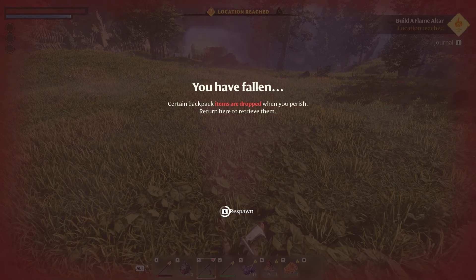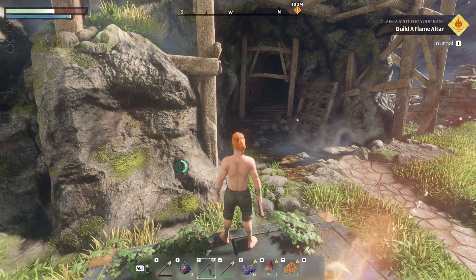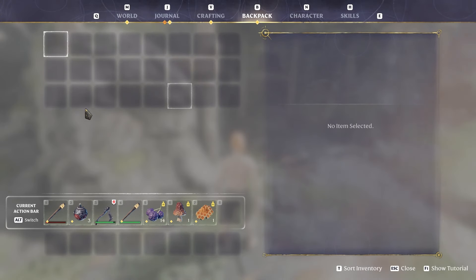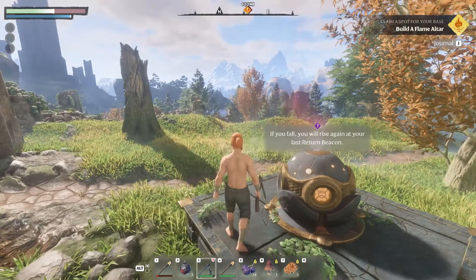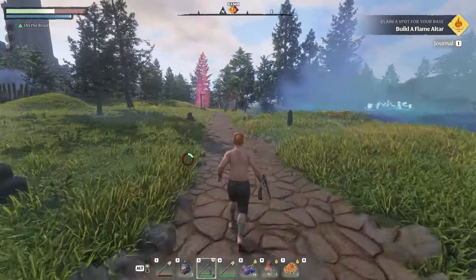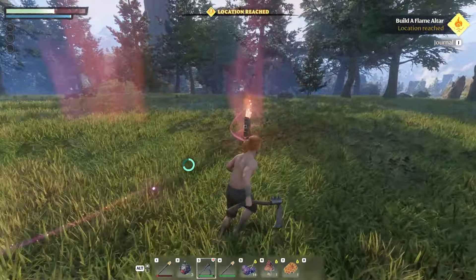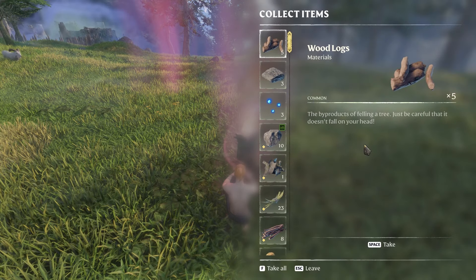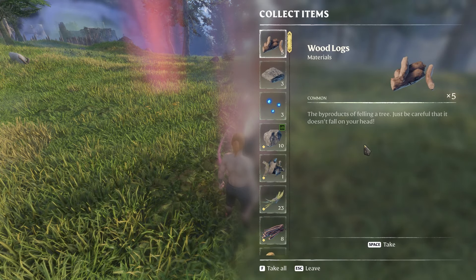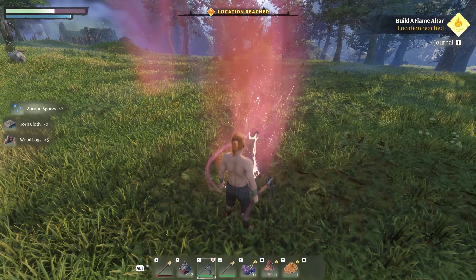At least we can show you how to respawn and how the beacon works. Click and hold E to respawn at the beacon. You'll notice a lot of items are gone — they're with your body. On the compass you'll see an exclamation mark for your quest, and also a skull icon showing where your body is. Go there and collect your stuff.